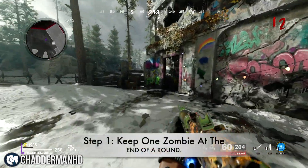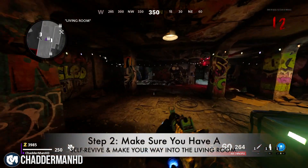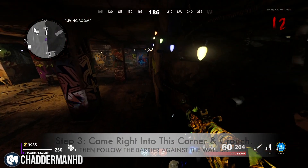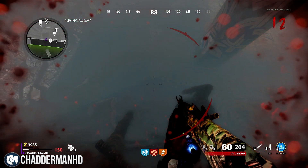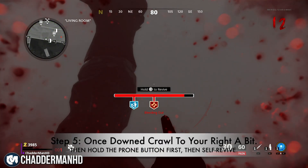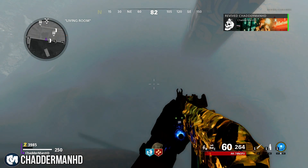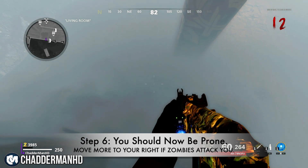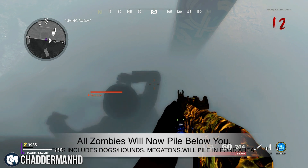The next glitch is probably one of my favorites. Keep a zombie at the end of the round — don't have more than one. Crouch right into this corner in the living room, find the barrier, and slowly crouch and walk up the barrier until you get to the rock. Turn to your left where the zombie is piling and get the zombie to down you. Once you're down, move to your right a little bit so you're underneath that rock. Hold the prone button first — very important — and while holding that, also hold the self-revive, so you're holding both buttons at the same time.